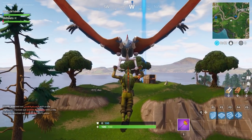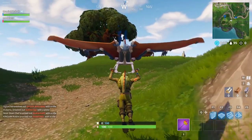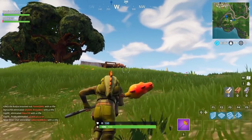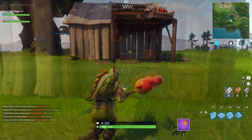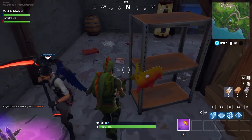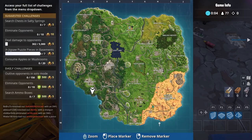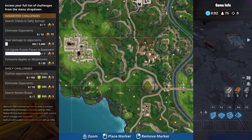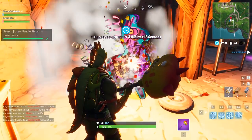Then we come to our last piece, south of Greasy Grove. Make your way to the small hut, go inside and make your way down. And there's my final piece — I'll mark it on the map for you. Collect it, and it creates a Jigsaw Llama.